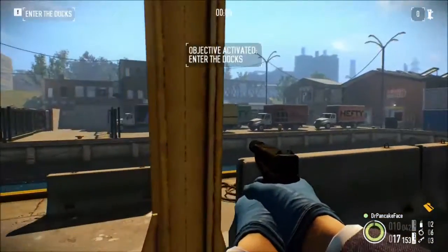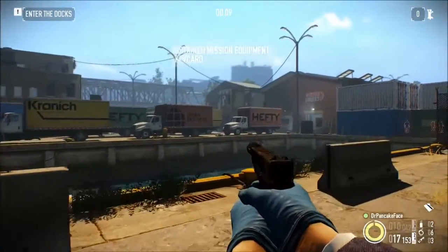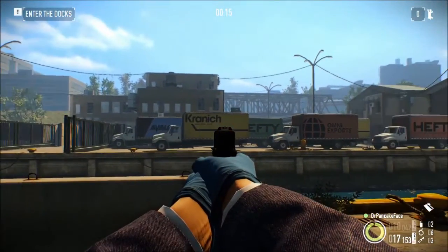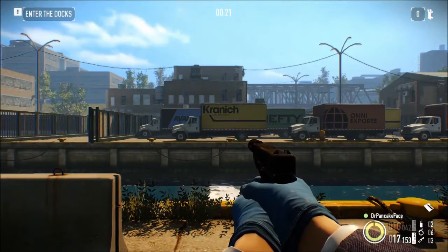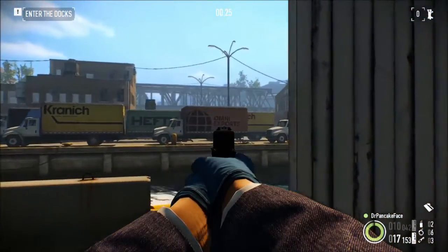Alright, so trucks. We want to take a look at the trucks. Now there are six trucks in total, as you can see, and with the trucks there are four different colors. There is blue, yellow, green, and red. And there's also four different companies for transit. There is Avalon, Kranich, Hefty, and Omni Exports.